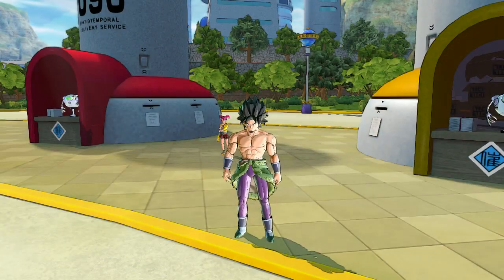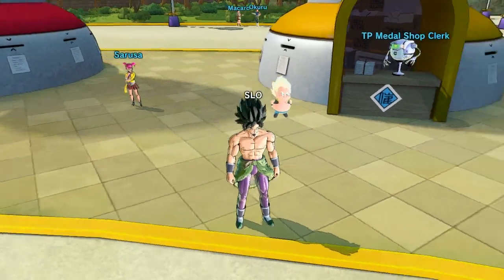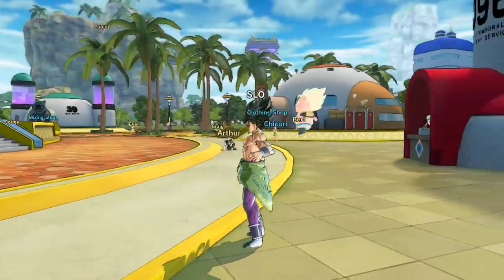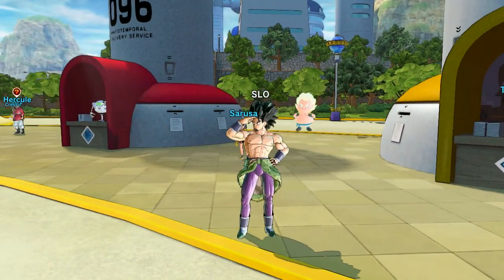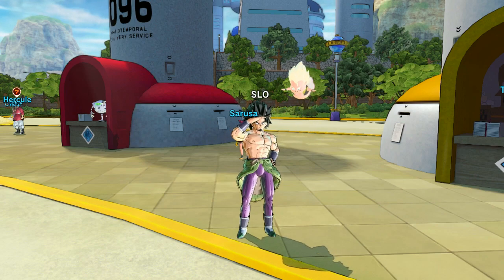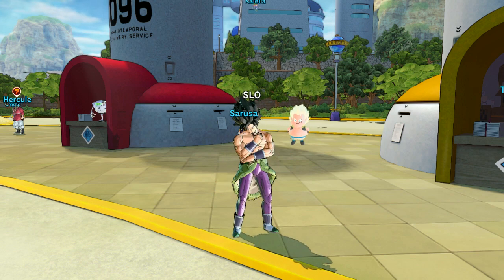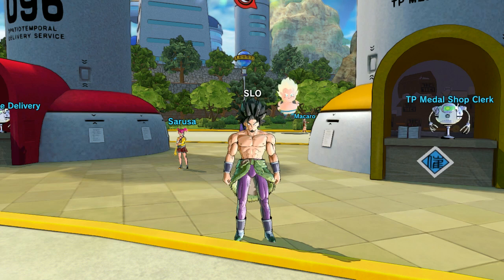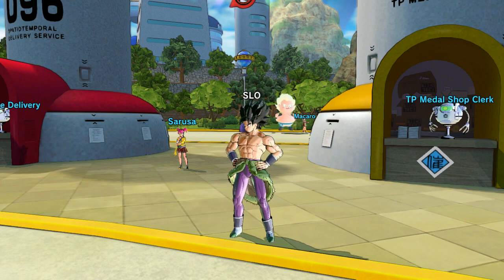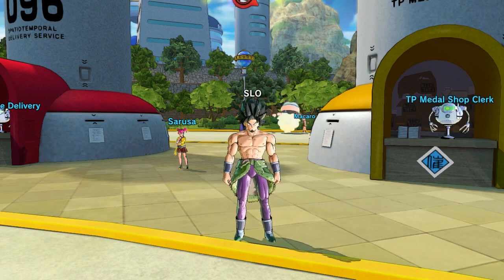Those are all the CC Mascots. I will say my boy Veku — I'm not calling him Fat Gogeta — this is Veku, this is goddamn Veku. He's probably my favorite. Hopefully we get some more news and more of these later. I hope we see more — I think there are a lot of cool characters they could do, like maybe a Cyborg 16 or Cell Jr. Let me know in the comments what CC Mascots you'd like to see if they make more.